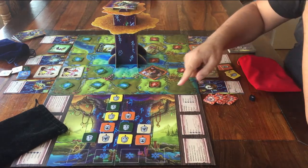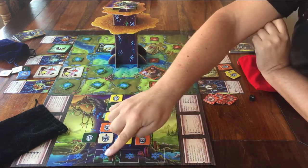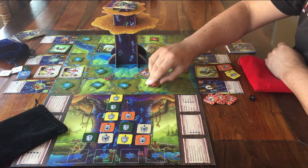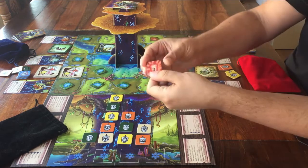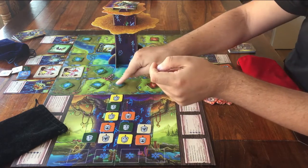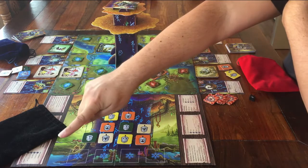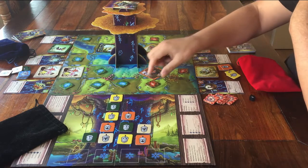You are going to keep playing until there are four tokens with a snowflake on them in these spaces on the board. Then the game is immediately over — whoever has the most points is the winner. There is no bonus scoring at the end, and all the points are written on these acorn tiles. If you're the red player, you have to get the blue acorns. If you're the blue player, you have to get the red ones. You play until there are four snowflakes here, then it's over, and if you have the most points, you are the winner.